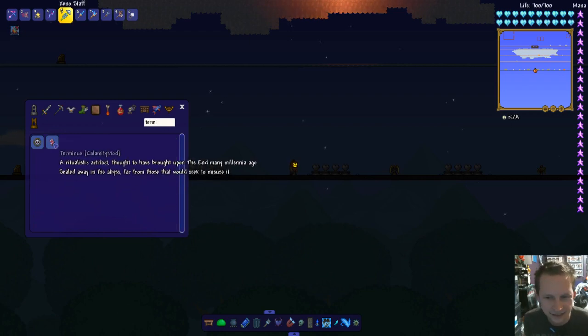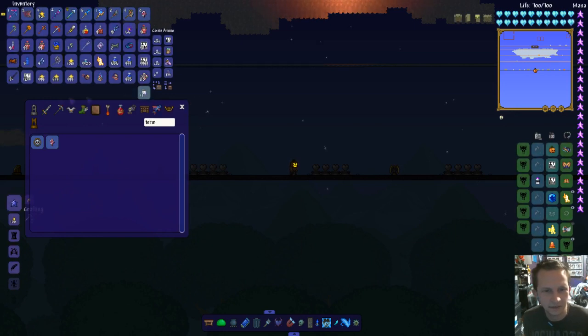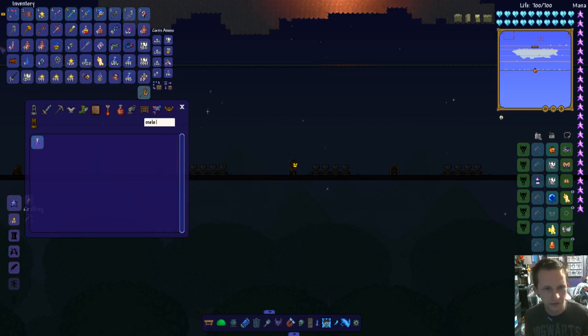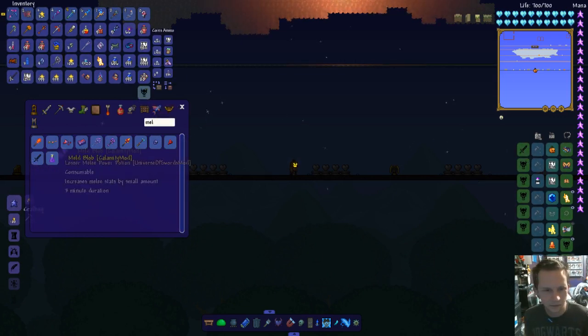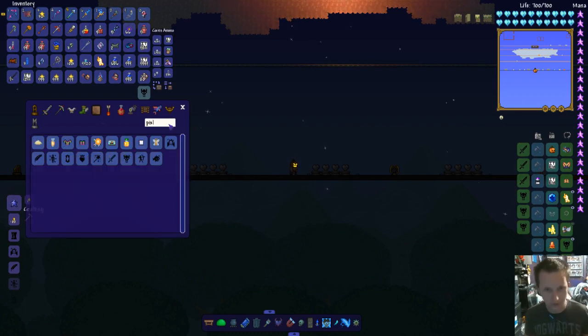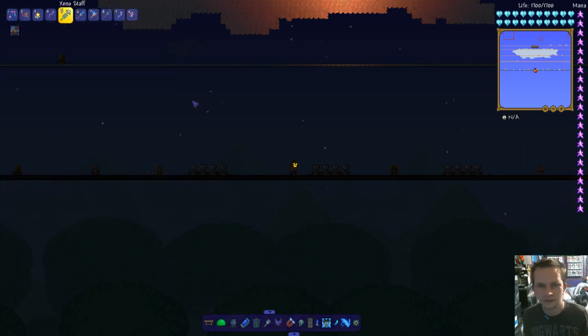There it is! We're gonna try out the Exo Blade, because why not? And we're gonna try out the Melee Pixels. This is gonna be awesome. We'll do half Melee, half Ranged, and then one of the Life Regeneration Pixels. We'll do another Melee Pixel. It's gonna be amazing.